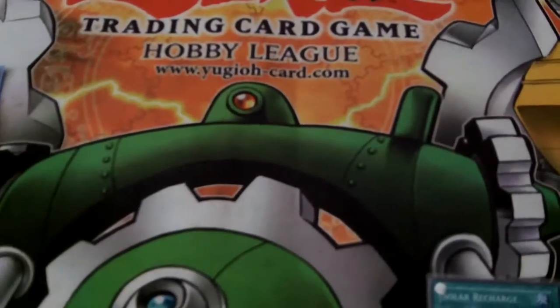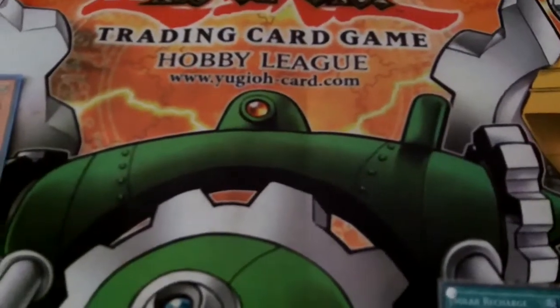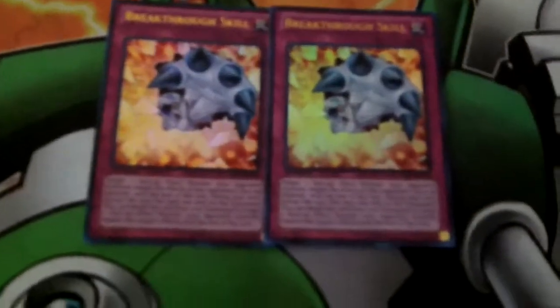What's going on YouTube? ShadowFox4562 here coming to you with a card review. The card we're going to review today is Breakthrough Skill. Breakthrough Skill is a normal trap card and its effect is: target 1 face-up effect monster your opponent controls. Negate the effects of that opponent's face-up monster until the end phase of this turn. During your turn, except the turn this card was sent to the graveyard, you can banish this card from your graveyard to target 1 face-up effect monster your opponent controls and negate that target's effect until the end of this turn.